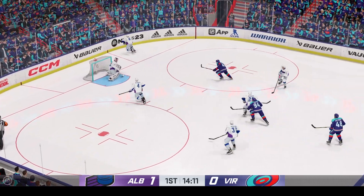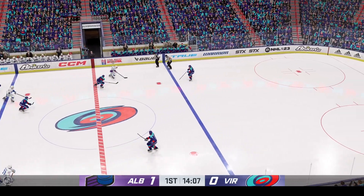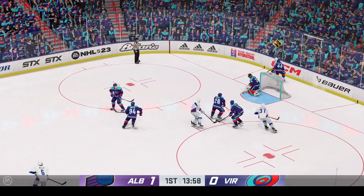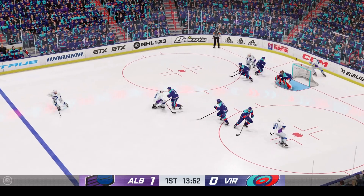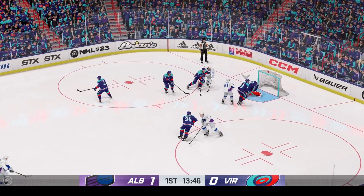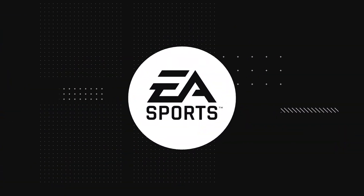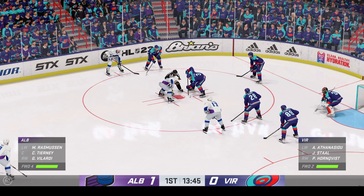And they'll dump it in. Albany's gained possession along the boards. Through the neutral zone now, picking up steam. Puck scooped up by McKinnon. From behind the net. Scooped up along the wall by McKinnon. Moves into the slot. Albany's got him along the wall. Here's the shot. Great save by Knight. Still a lot of time left in the period as we approach the midway mark. Albany's ahead 1-0.